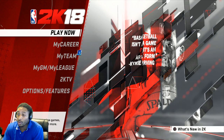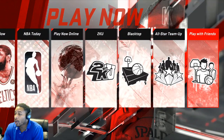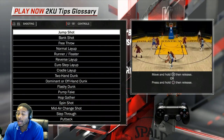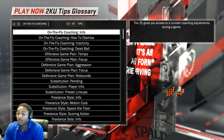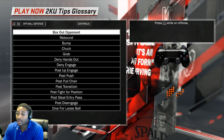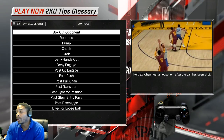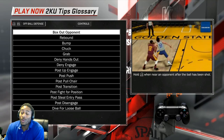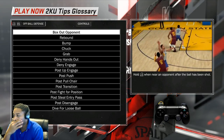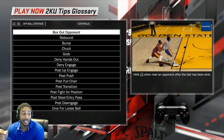I'm gonna show you how to get to the tutorial right now. Go to Play Now, go down to 2KU, hit the left trigger — one, two, three, four, five, six times — and go to off-ball defense. This is what a lot of you who play on the perimeter or in the paint need. The 2KU tips glossary is where you need to go.